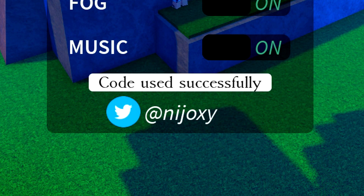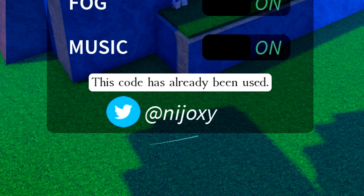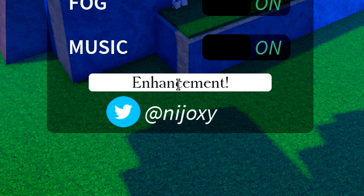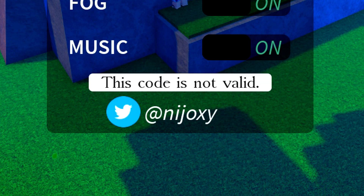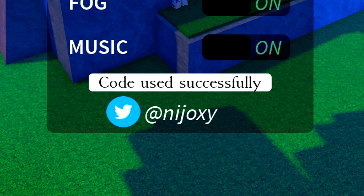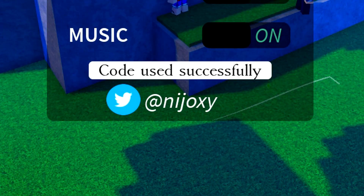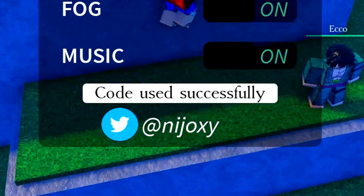Those codes will give you double XP and double fruit and auto-farm for 30 minutes, which is mad. Redeem the code 10k favorites. We now got the enhancement code — just like that, 'enhancement' — code redeemed successfully, giving you double mastery XP. Redeem the 5k likes code as well as the 1k likes code. The 5k likes code, to be honest, is not working right now, but it will be working by the time you watch this video. If it's not, give it a day or two and it should be working.